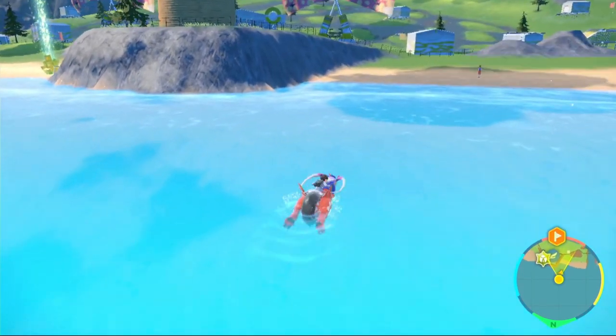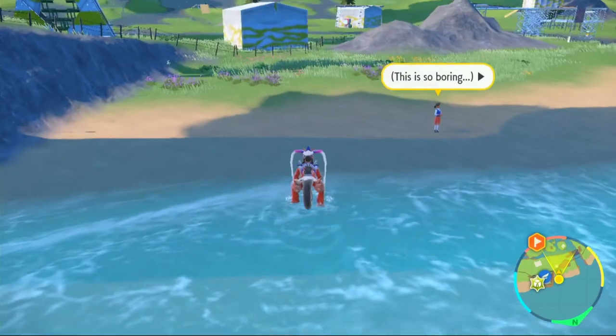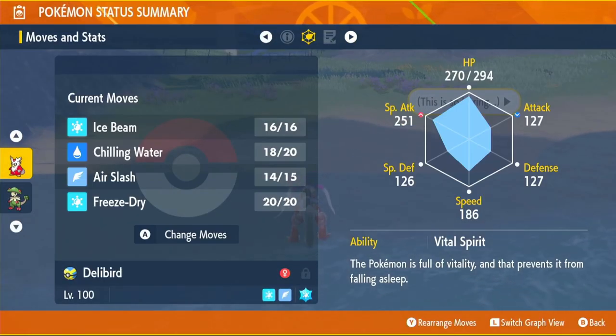Sorry, I forgot to show you how to get freeze dry. What you need to do is buy a mirror herb from Cascarrafa North. Then get a Pokémon in your party that knows freeze dry and make sure your Delibird has three or less moves - it will then just learn freeze dry.